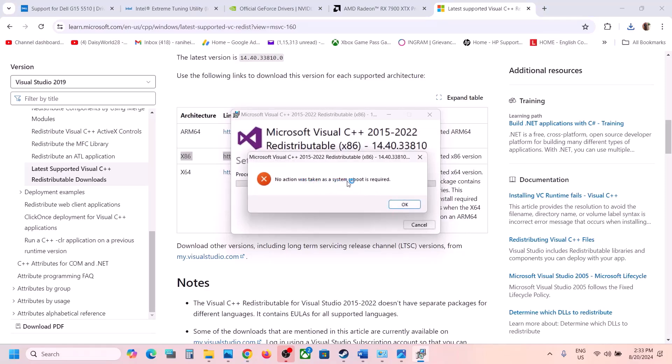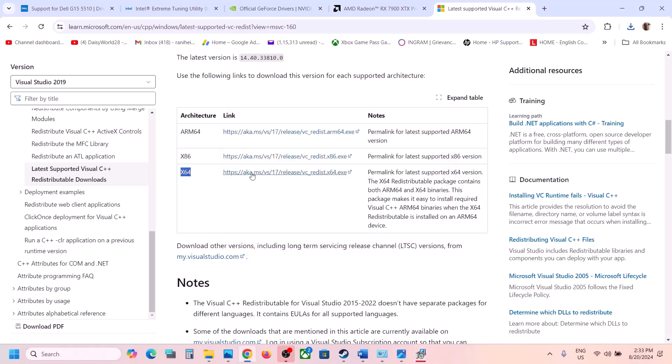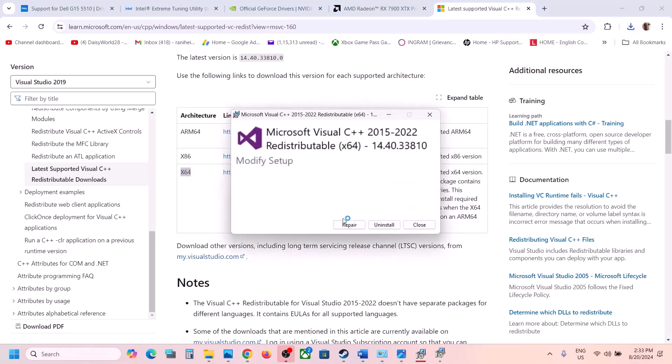If you see a Repair option, click Repair; if you see Install, click Install. In my case it tells me a system reboot is required because it is already installed. You must also download the x64 file — download and run both x86 and x64. Again, click Repair or Install as appropriate.